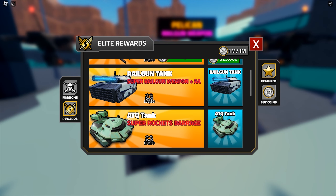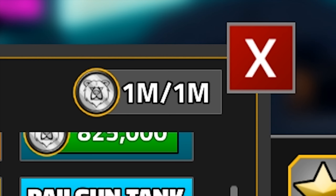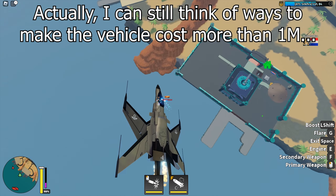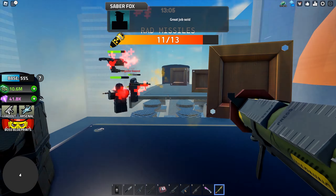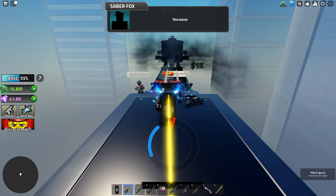If you haven't noticed, you can only save up 1 million Elite Coins now. All my excess above 1 million coins is gone. The good news is vehicles will not cost more than 1 million coins. The bad news is every time you make a purchase, you have to farm the coins — you can no longer farm and save when you're free and just slack off when you're not.